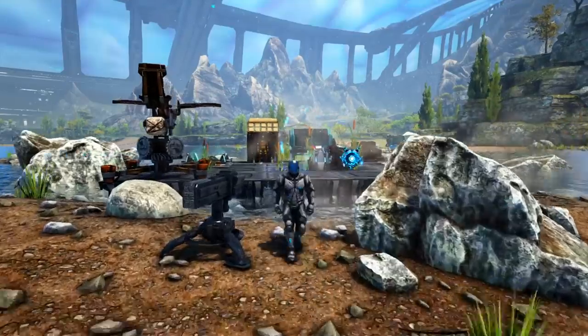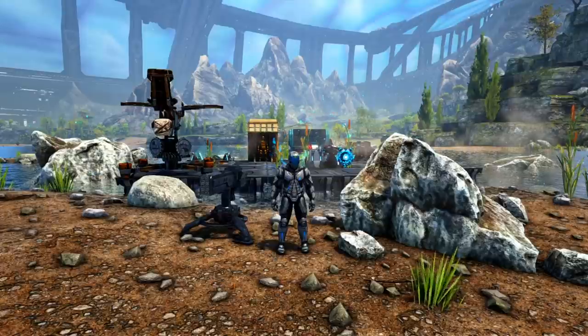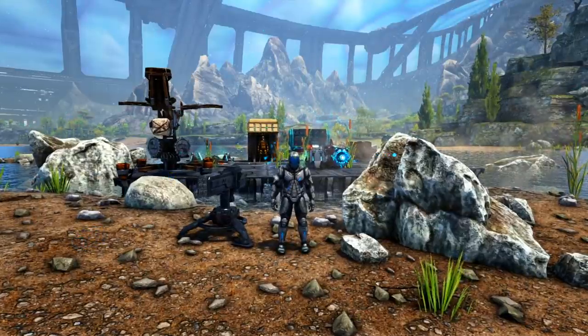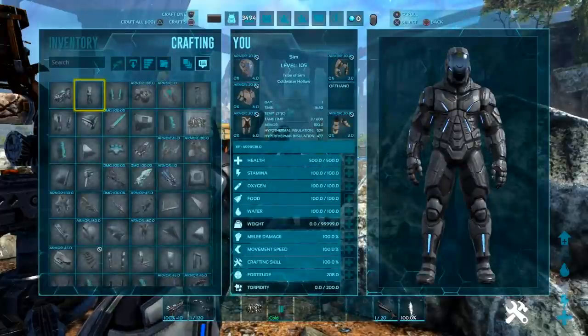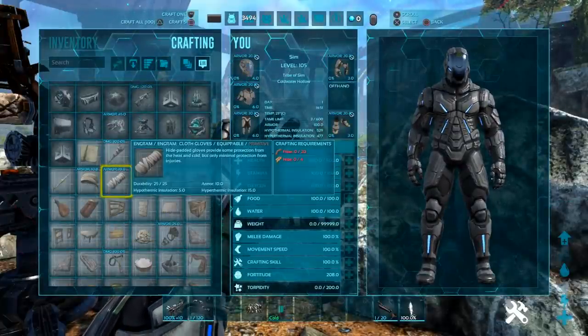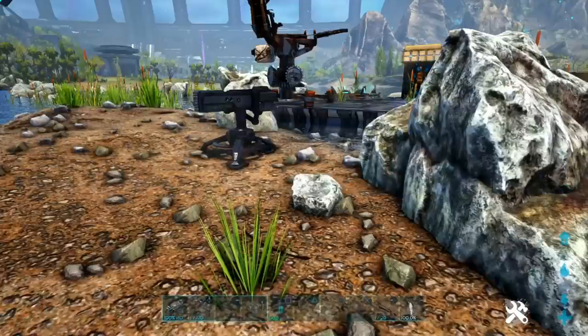Genesis Part 2 is finally here. The first thing I want to do is check out all the new items in the DLC. Little disclaimer: I'm not sure if this is every item — this is just what I can check out with GCM. There's probably items that drop, and I know there's some new seeds, so those won't be included in this video, but that'll be in the playthrough. Anyway, let's get to it.